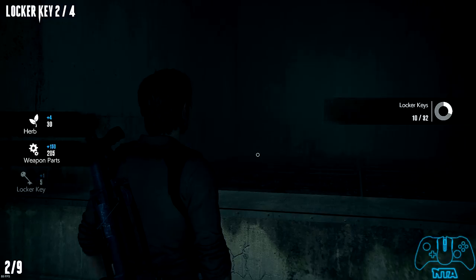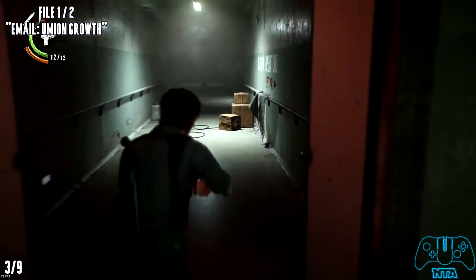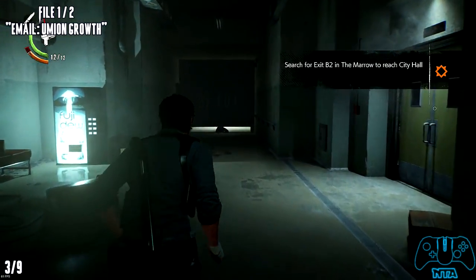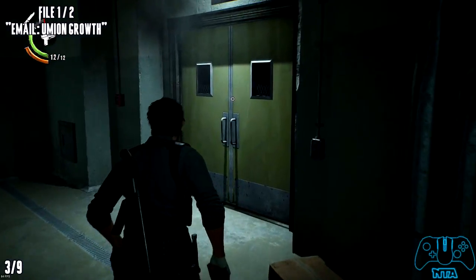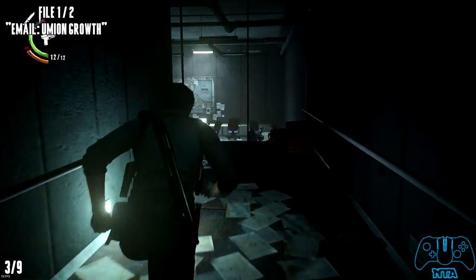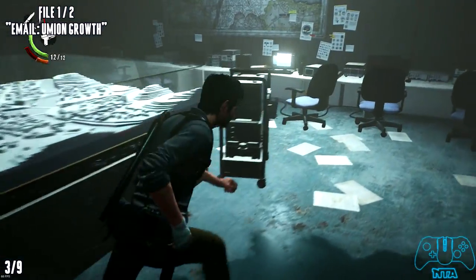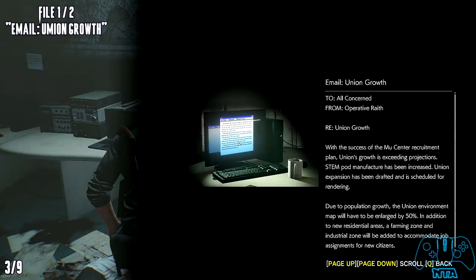Now once we've done the shooting range, we want to enter the Mobius computer. Once you get into this facility you will find a dead body underneath a door directly in front of you. Once you see that body, go to the yellow doors on the right side, then go into the office section. At the back of the room you will find another dead body, and on that computer you will find your first of two files.